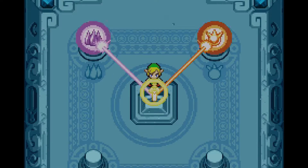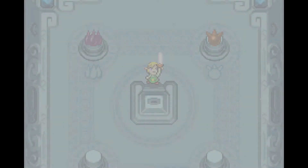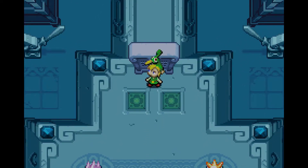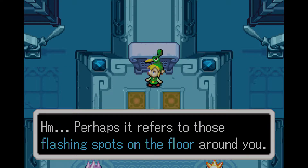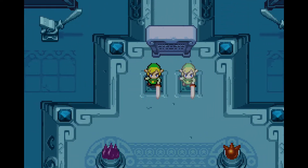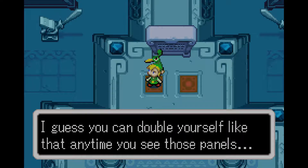And we drop our sword, and there go the elements — they're fusing. Sweet, they're going to get your sword powerful, which means you can probably learn another technique. We've got to get the Pegasus boots before we can get a new technique. The powers of the earth and fire elements have infused your blade. Fill your sword with power and walk over the glowing tile — perhaps it refers to the flashing spots on the floor around you. Try it. Whoa, there's two of us! It's a lot like Four Swords. You just split in two — so this is the power of the white sword.